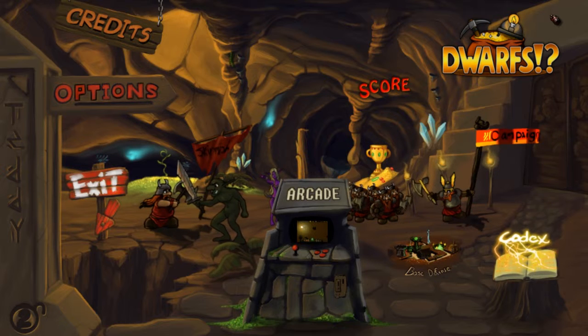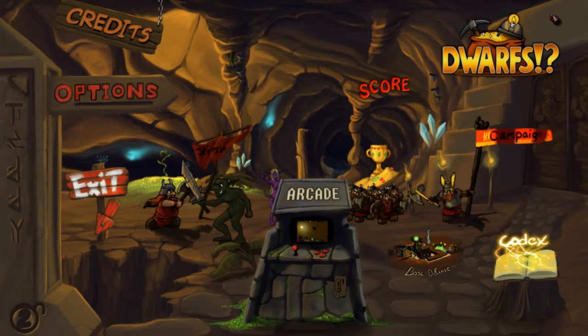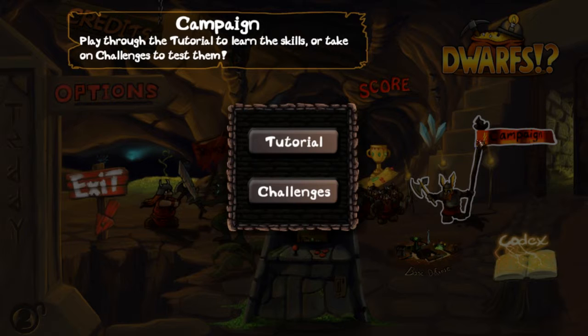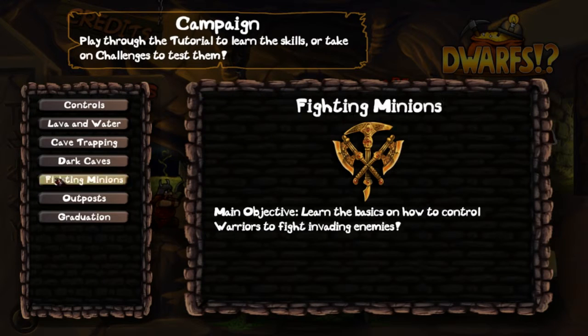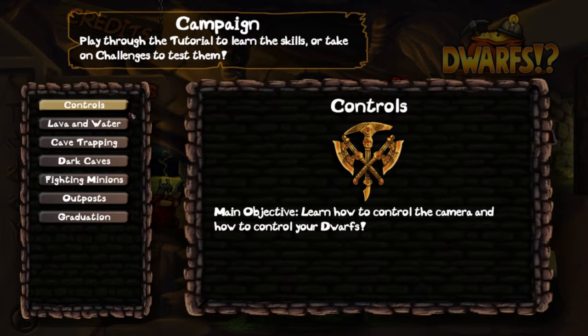I'm going to do something in this video that I don't really like to do — that I rarely do in fact — and I'm going to show you the tutorial. I don't normally think tutorials make for good videos, but because Dwarfs is such a particular type of game that I don't think a lot of people have probably witnessed before, I think the tutorial is the best way to go. We're going to jump into the tutorial, and we will be greeted by the voice of Simon from the Yogscast. So let's begin at the beginning with controls.